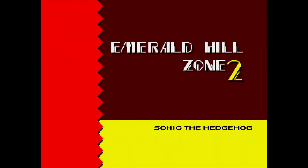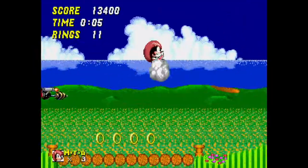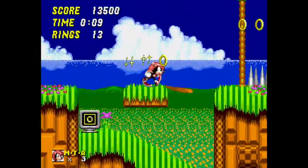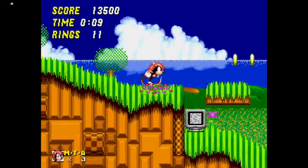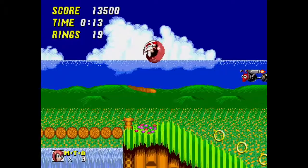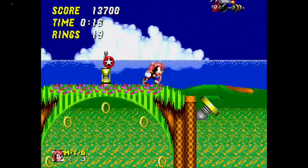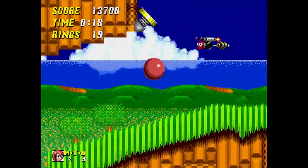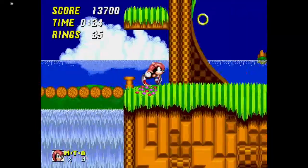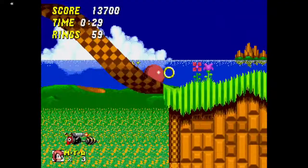And now we're in Emerald Hill Zone Act 2. I technically already did a run as Mighty — if you follow me on Twitter at ItsGreenForever, please follow me. I actually beat the game as Mighty with all Chaos Emeralds, so I'll probably do that with Ray off-camera, because I am not willing to do a 45-minute video. I used to make 45-minute videos and no one watched them because they're so long.